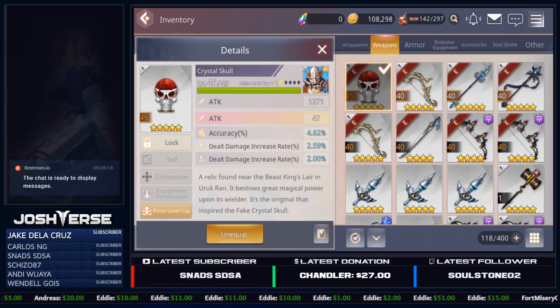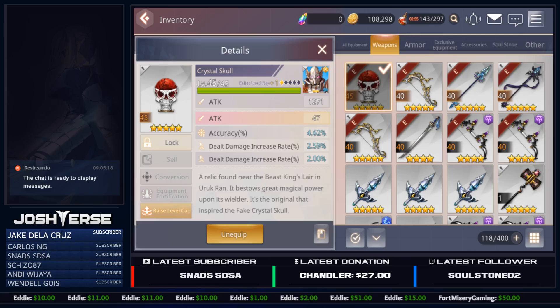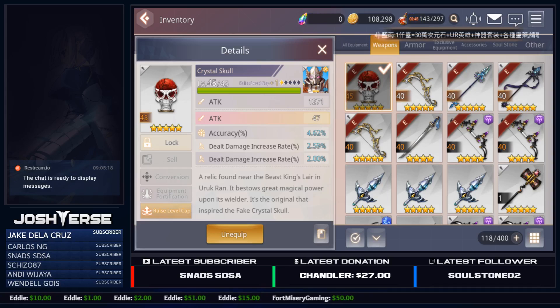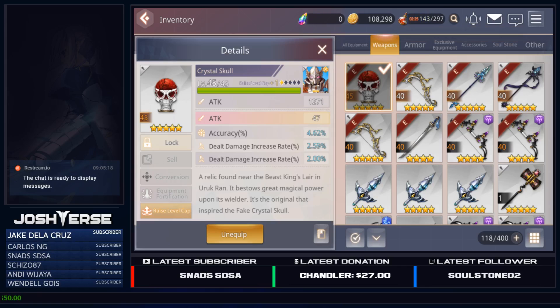In this case, it's always going to be there on Crystal Skulls. So, Nexon, if you're watching this, please change attack to dealt damage increase rate percentage, please. Because this is terrible. It's a five-star piece of gear. There's only so many different types of five-star weapons right now. And you're telling me every time a player summons or crafts a Crystal Skull, you're getting this garbage main substat that you're just going to be throwing away for the most part.